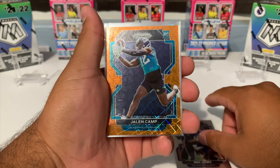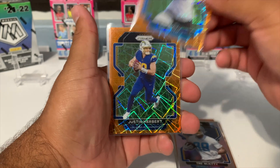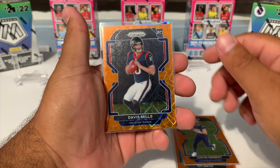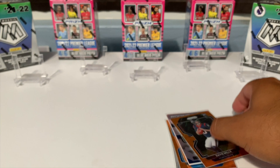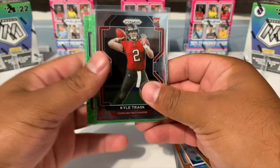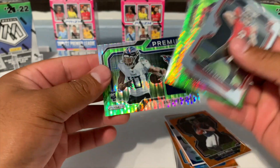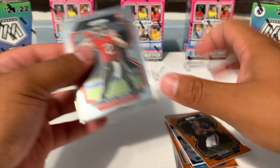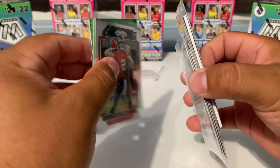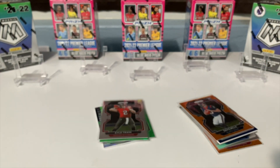Here's a quick recap. From the blasters we got Mac Jones, Jalen Camp, Trey Sermon, Trey McKitty, a true silver, a Shy Smith, Justin Herbert second year, and David Mills — probably the best card out of the blasters. The mega box only had these four rookies: Kyle Trask, Ambry Thomas, Amari Rogers, and a Dez Fitzpatrick. Let me know in the comments who you guys think won this battle — although it's kind of obvious looking at this stack versus this one. Blasters or mega boxes? Make sure you guys tap that subscribe button and tap that notification bell. Mystery Card Collector, see you on the next one!